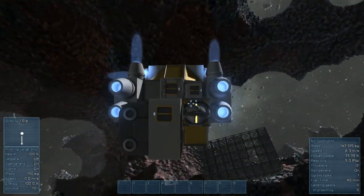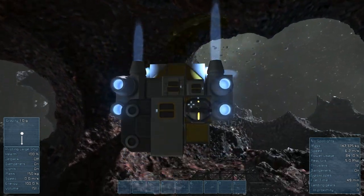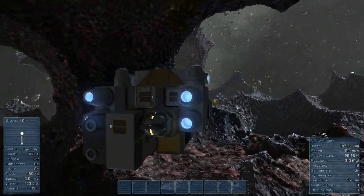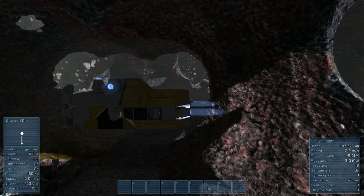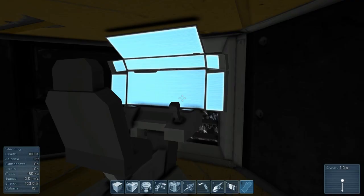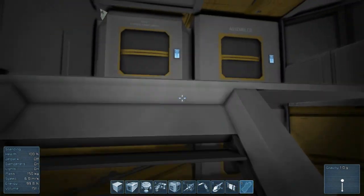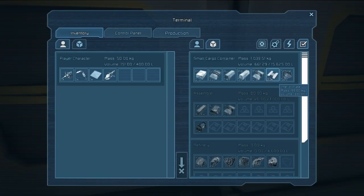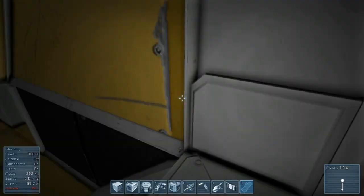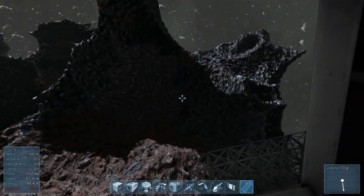It is handy having this ship because that gravity generator really does help when constructing things. Let's make the surface sort of even so it's not like walking on an odd surface. We'll go in here and pick up some components we're going to use — some interior plates. I believe we need those for the cargo containers, which is what we want to build right away.